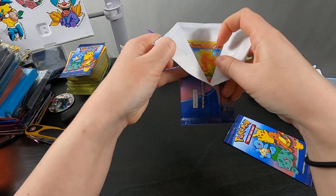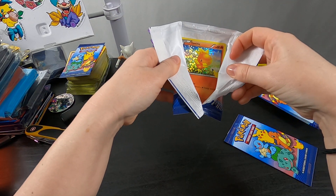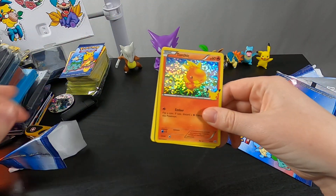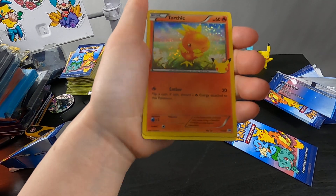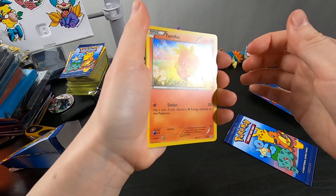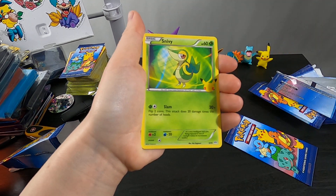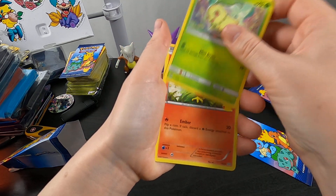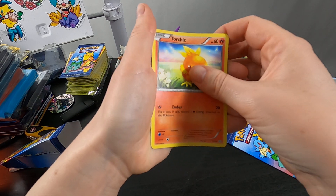I noticed that Charmander was in another set. The hollow we have here is a Purchik — very nice, very nice. It's got an interesting hollow pattern on it. That Snivy is pretty cool. Another Chikorita — yay, Chikorita. And a Torchik.